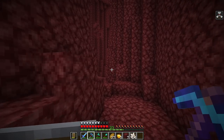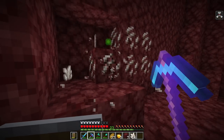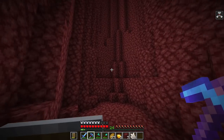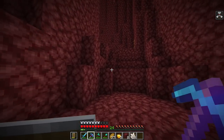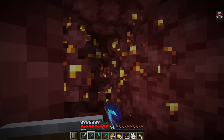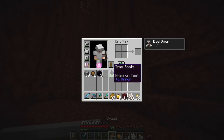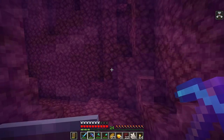Before the 1.16 nether update, quartz used to be pretty much the best method of getting XP besides making a giant enderman XP farm. I would just go to the nether and mine quartz because it took just a few minutes to get to level 30. But our nether spawn isn't crazy good — we'll have to go through these little caves and see if they lead to a more open area, maybe a piglin bastion or a nether fortress. I'll mine the gold around here and grab whatever quartz I can. There really wasn't much to see, so I'm just going to head back to my base.